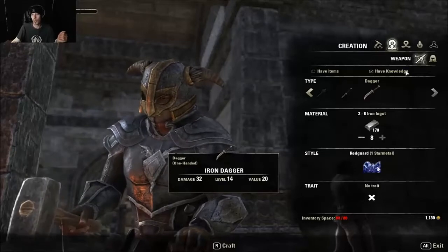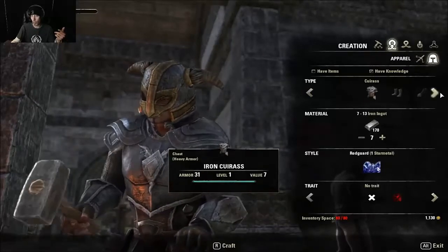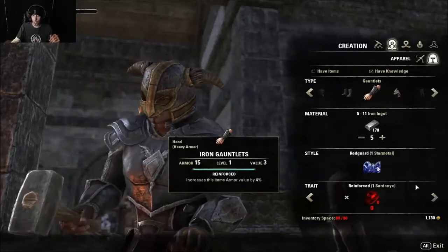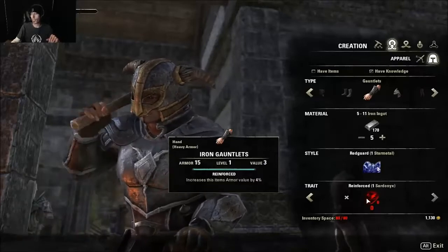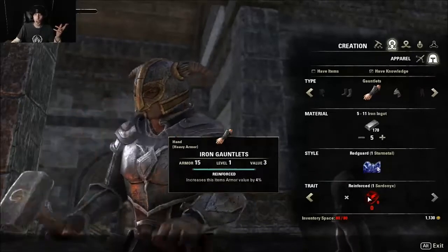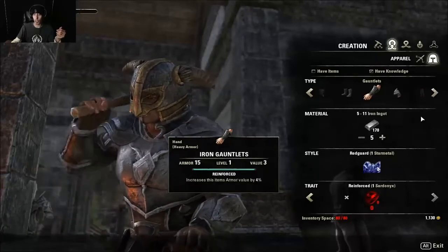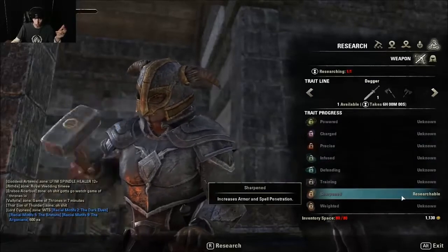Traits are things you have to research, and there's a weapon and armor tab — same basic things. Traits are things that take many hours to research. They take forever and require a special ingredient. You gotta get the special ingredient, and you have to have researched whatever it's going to be.